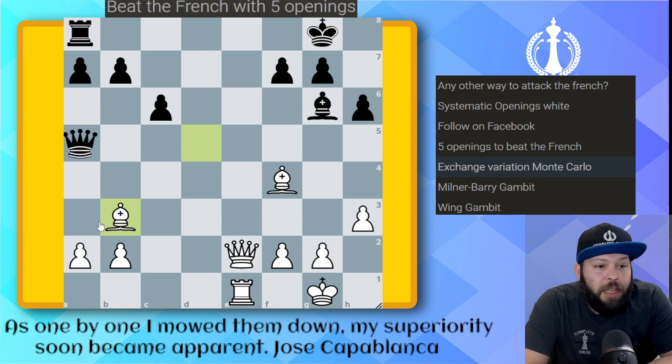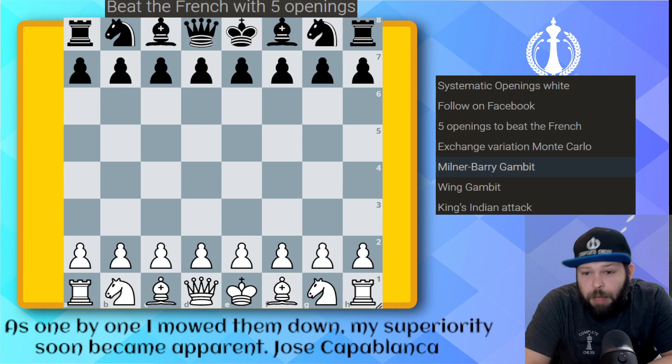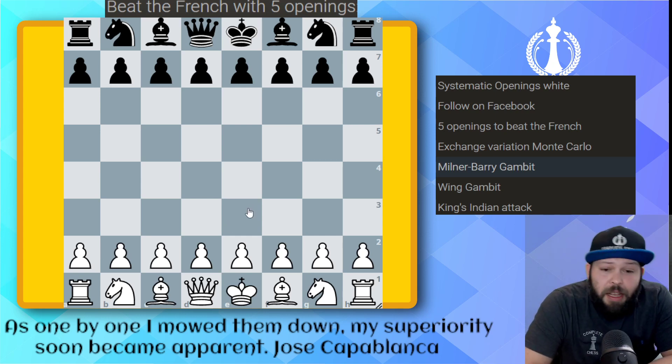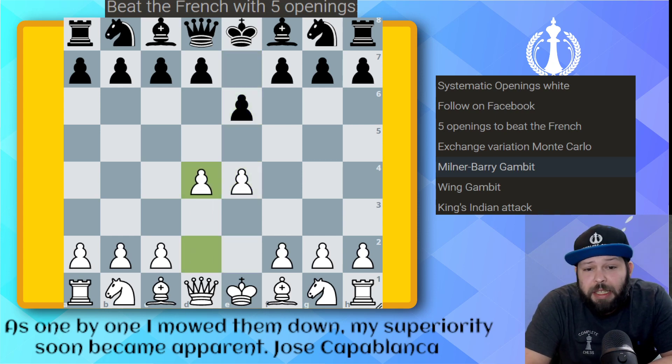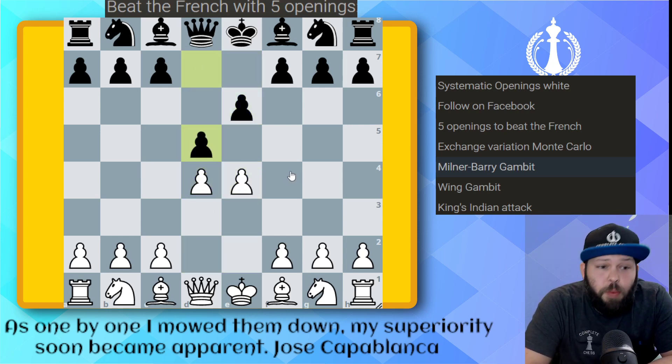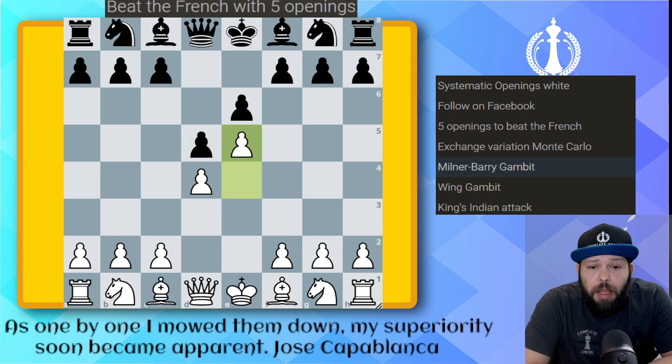Our next opening is the Milner-Berry Gambit — also known as the Mulberry Gambit. This is a very fun one where you give away a pawn and get a very strong attack. It's been used at the highest levels. Here we go: e4, e6, d4, d5 — we start with the Advanced Variation, which is going to be our last opening as well. e5.